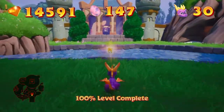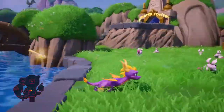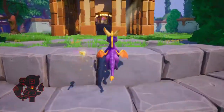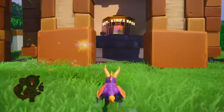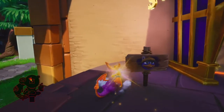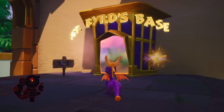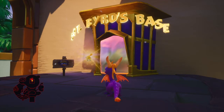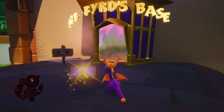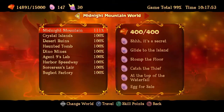100% complete. Now, where is Sergeant Bird at again? It's been a while since I've played Spyro 3. Okay, yeah, his cage is right up here. As you guys can clearly see, Sergeant Bird is unlocked. I've already paid off Mr. Moneybags and got Sergeant Bird, as well as every other one of the characters, completely unlocked.